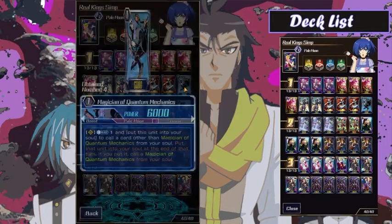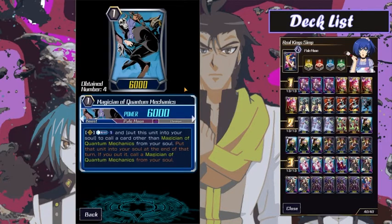My final grade one is Magician of Quantum Mechanics, and he's just a very stable way to set up a combo in the case that I don't have a Purple Trapeze or Luke here to set up the combos that I want.